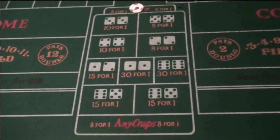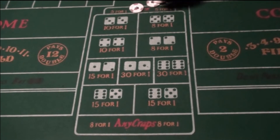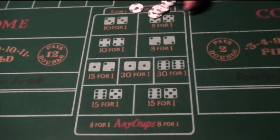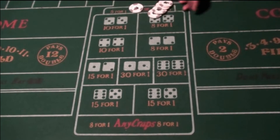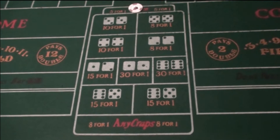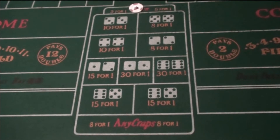The odds of a seven showing are one out of six — every time you roll the dice six times, the odds are one of them is going to be a seven. They pay you four, they don't pay you six. Obviously it's a big house advantage with these seven bets. A lot of people don't even tell you to play these, but this is a tutorial on craps and I want to explain everything that's on this table.